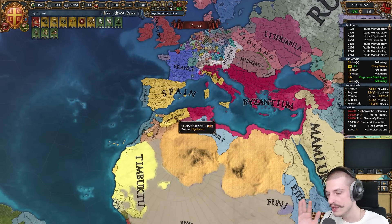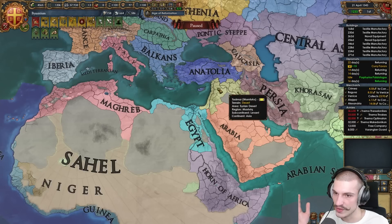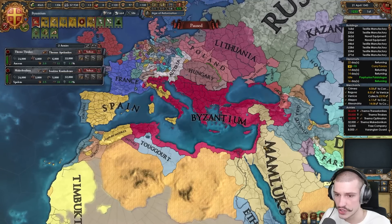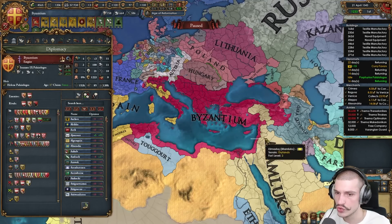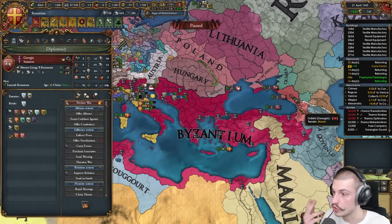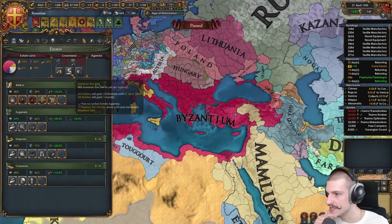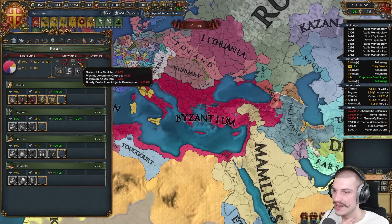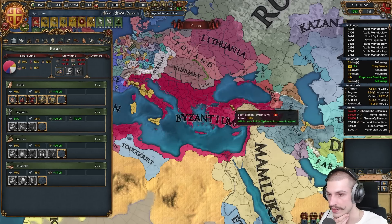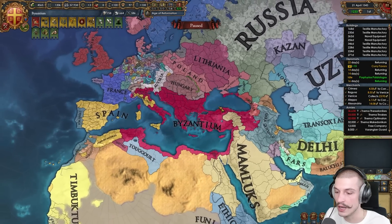My advice for this campaign: cool off on expanding into Italy and focus more on the east. Fight Spain later with your allies to start expanding toward Morocco. Focus on wiping out the Mamluks and taking care of the Mashreq region. You could push into Wallachia or Poland, and definitely Georgia too. Work on seizing land more often from the estates — even if it triggers rebels, you need crown land above 30%. The monthly autonomy impact in the early game is significant.